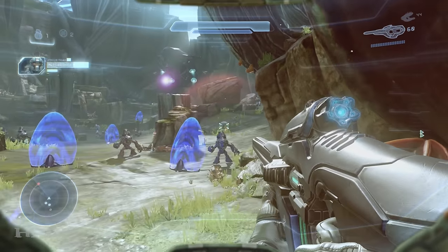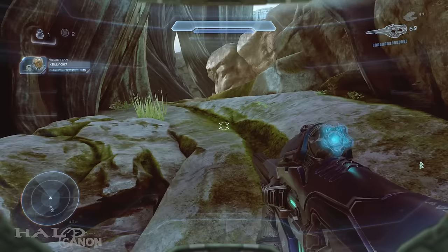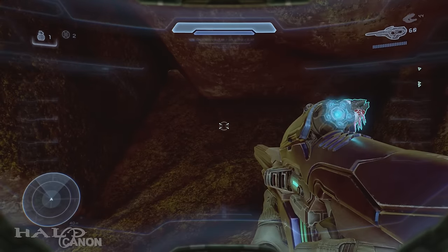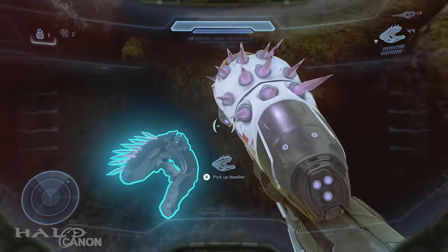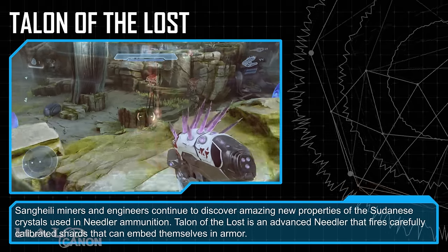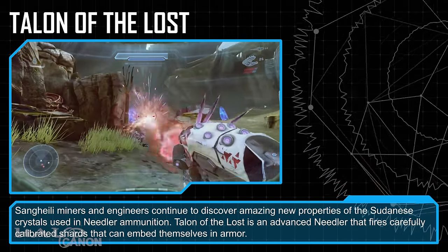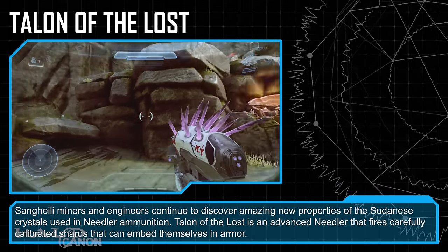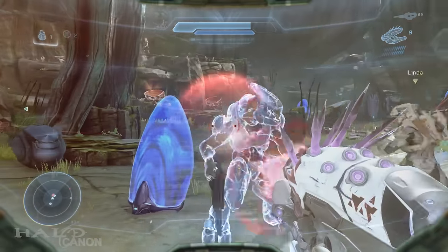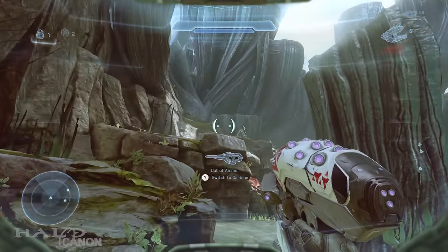Next up is Reunion, which features a number of weapons, the first being Talon of the Lost. This is found in the area with the second encounter with the Covenant. Come up to the right side, and down in this little crevice is the Talon of the Lost. Sangheili miners and engineers continue to discover amazing new properties of the Sudanese crystals used in needler ammunition. Talon of the Lost is an advanced needler that fires carefully calibrated shards that can embed themselves in armor — likely referring to vehicle armor.